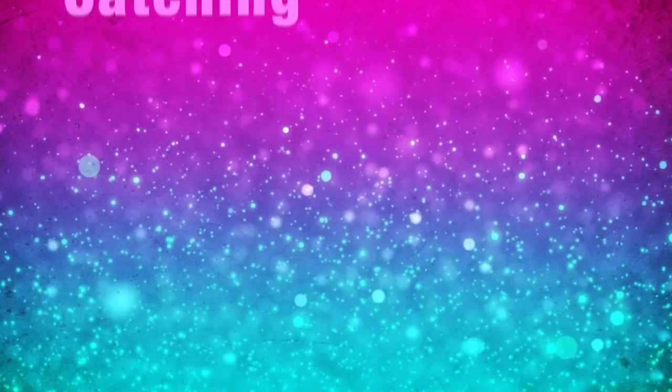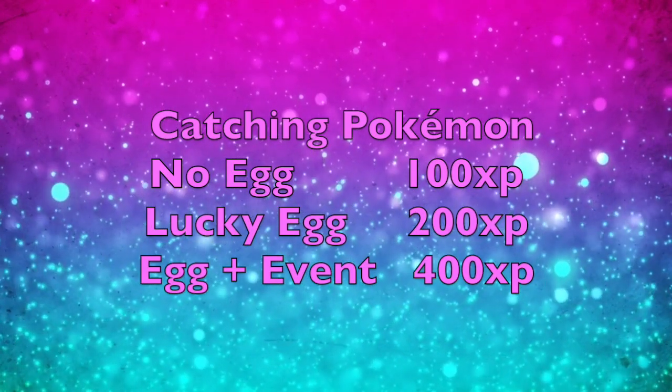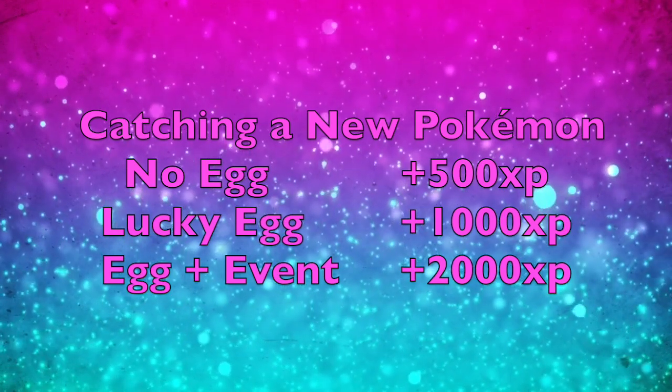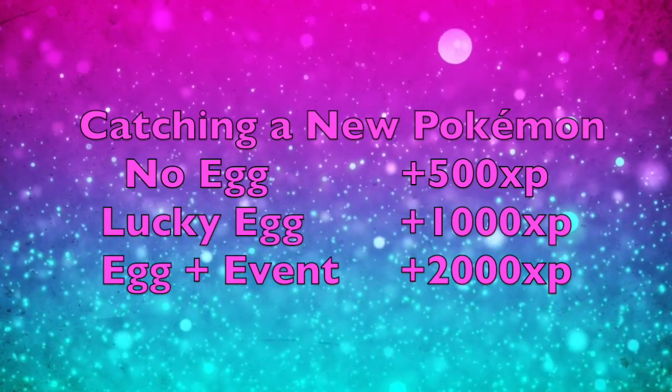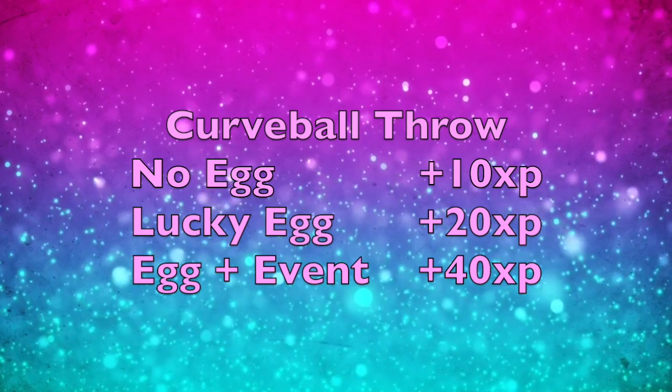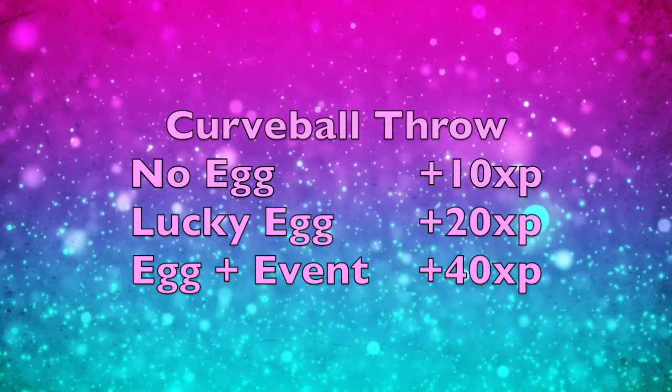It's best to hatch all 9 eggs at the same time — if you're only hatching one egg at a time, a lucky egg isn't as useful, but for a full batch of 9 it's definitely worth it. Now let's talk about catching Pokemon, which is one of the more complex XP methods. The base XP for catching a Pokemon is 100 (200 with a lucky egg, 400 with double XP). Catching a new Pokemon gives an extra 500 XP (1,000 with a lucky egg, 2,000 with double XP). A curveball throw gives an extra 10 XP (20 with lucky egg, 40 with double XP).